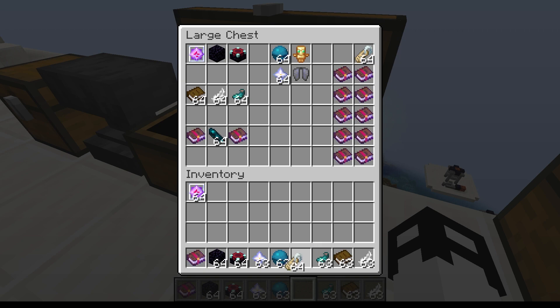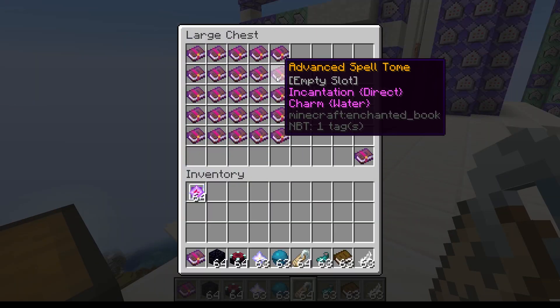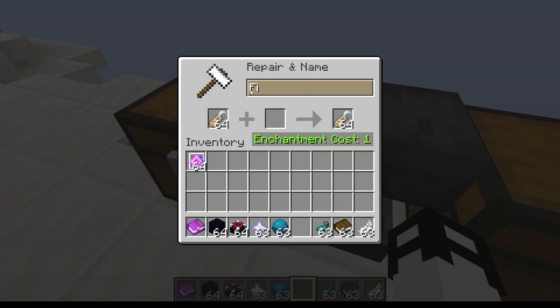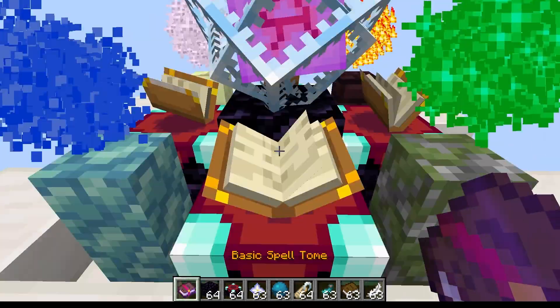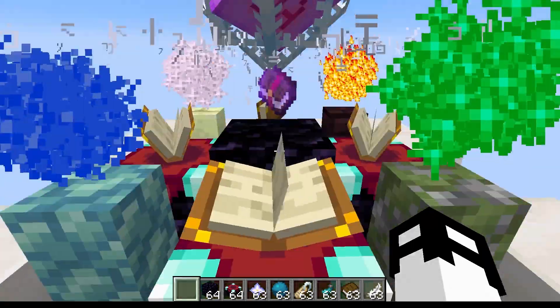To add a charm to your book, grab a name tag and name it with the spell you want at an anvil. For instance, we'll start simple with fire — name the name tag 'fire'. Then drop this charm onto your basic spell tome in the nexus.